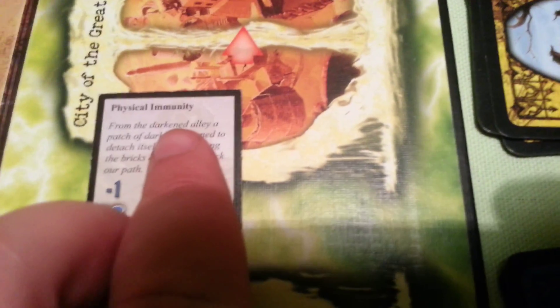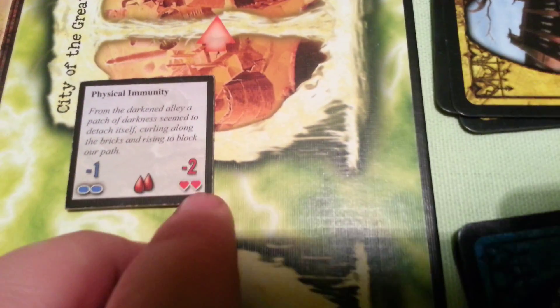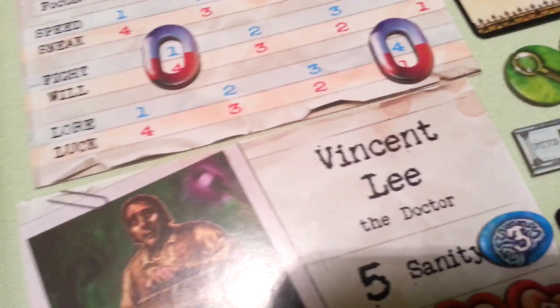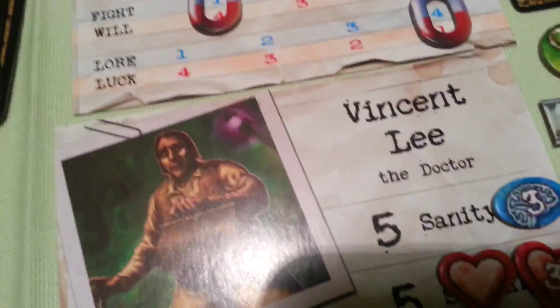But we will try and battle him. Minus 1 — that means 3 dice for the horror check. We have 1 success. It's good. Minus 2 for battle and physical immunity. Quite tough.